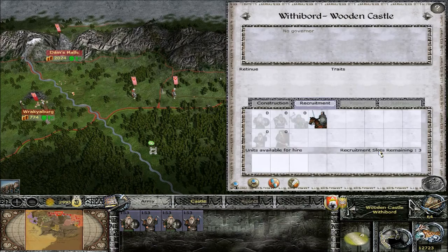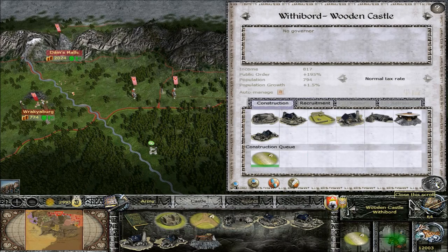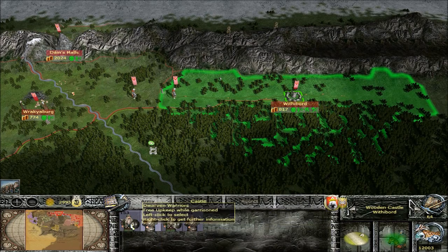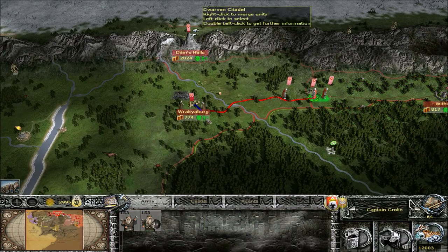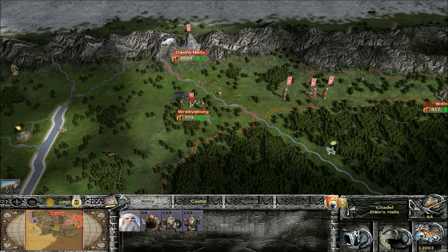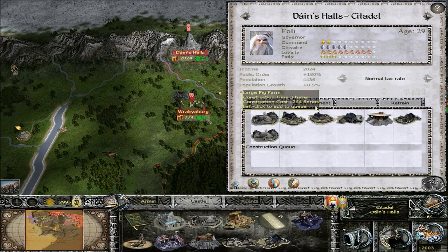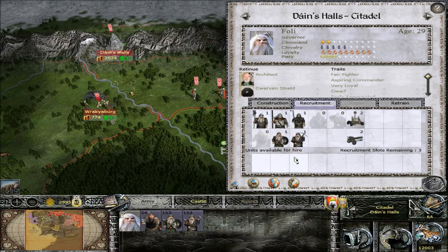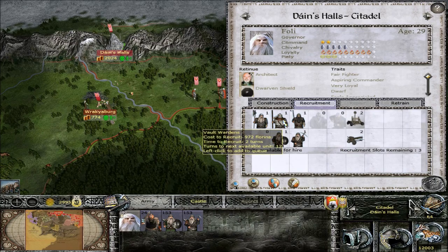We need to recruit some more troops. Let's get some cav there and start grabbing some of these guys. Let's send them toward Rackyburg. Now that we have those new barracks that we just recently built, we can start building these next-tier Dwarven Axemen, as well as these Vault Wardens and Halberd Men.